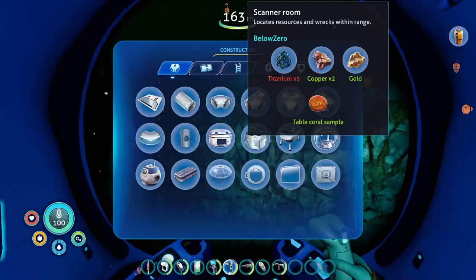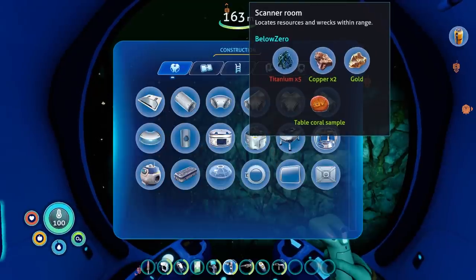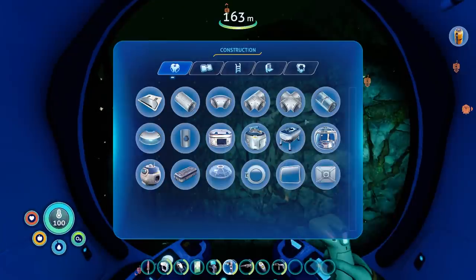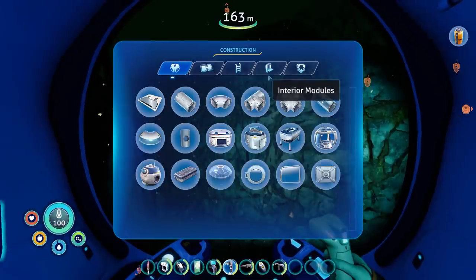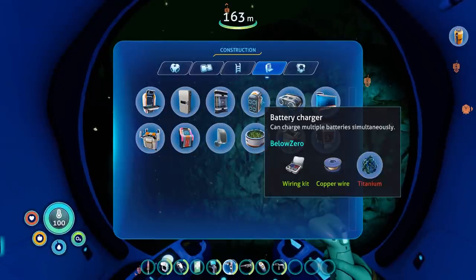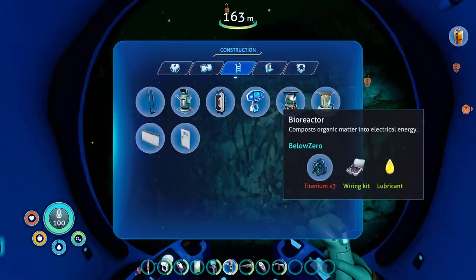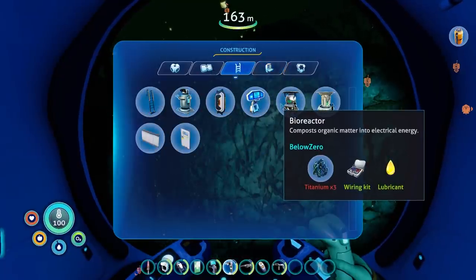Titanium I can get anywhere, so that's not a big deal. We have the table coral. We need copper, gold, more titanium. Maybe some glass. But even beyond that, I'd probably want to make a bioreactor more than anything else to start with.